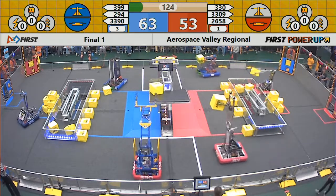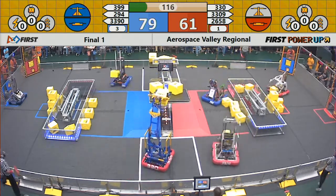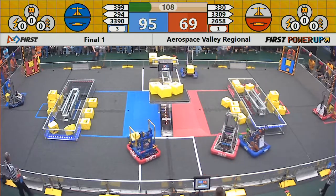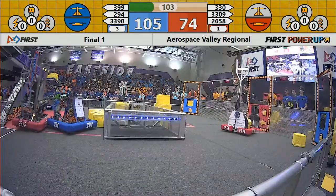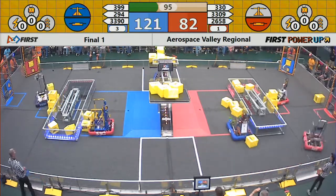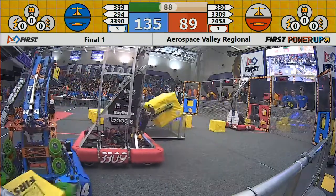Blue has the advantage, racking up points at the rate of two per second while red earns only one. Blue controls both the scale and the switch; red controls only the switch. Both alliances have power cubes in play and will be using power-ups. These teams have good strategy and coordination — they've been talking about how to play together and execute the game. Ninety seconds to go in match number one of the best of three.